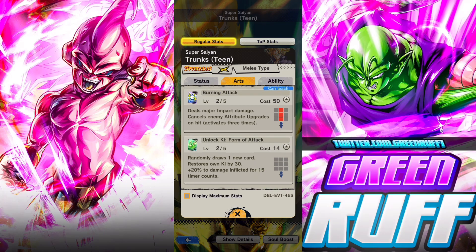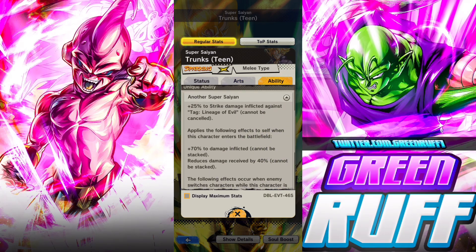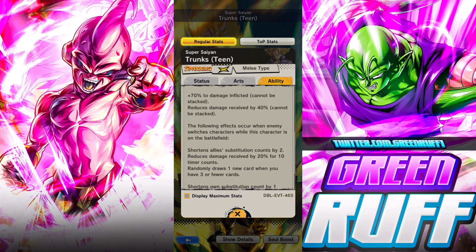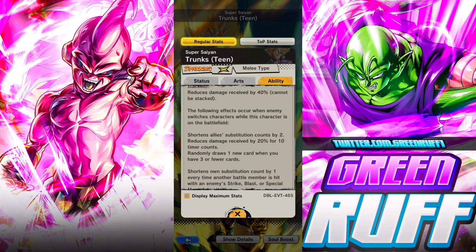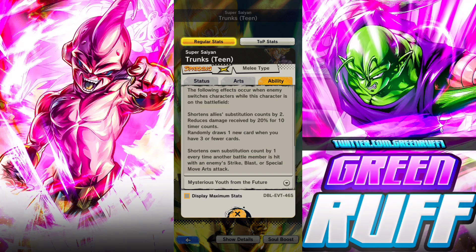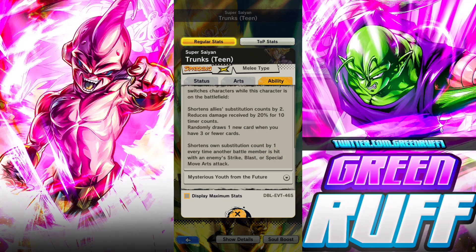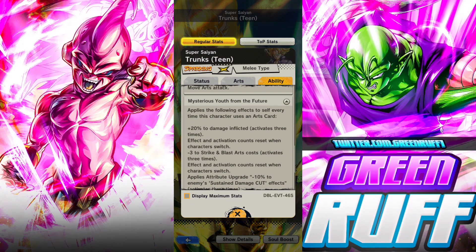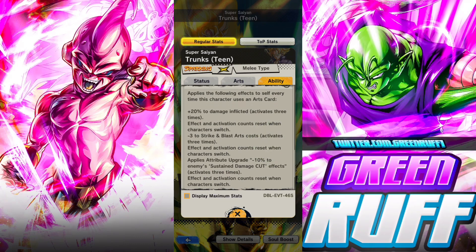Checking him out — his green card is pretty solid. He does extra damage to Regen enemies. He has solid damage with lifted buffs. He reduces ally sub counts when enemies switch in front of him, and he's a lot tankier when the enemy switches in front of him. He also reduces his own sub count by one every time his battle count gets hit — similar to the EZA Zenkai green Vegeta who also reduces sub count when his health gets hit, which lets you bring him back to the battlefield a lot quicker.